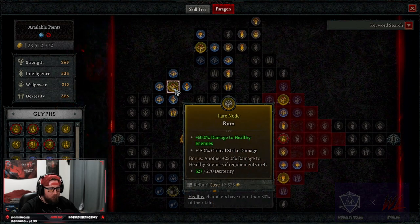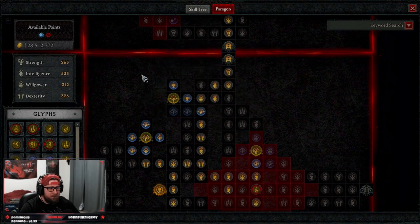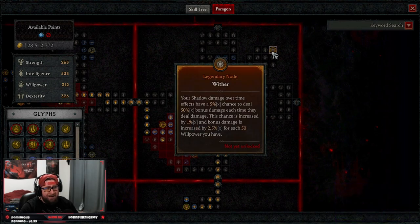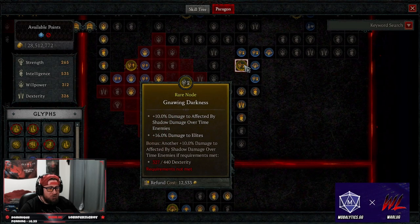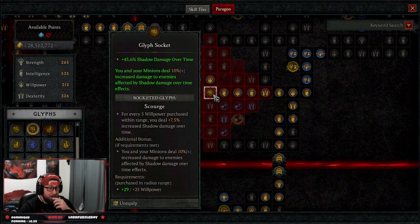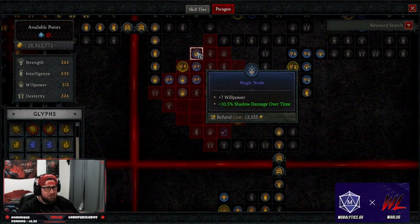We're taking Death Mark for more damage against injured enemies and intelligence, Ruin for more damage against healthy enemies and crit damage, and Deathbringer for more damage against injured enemies and armor. On our third paragon board we're using Gnawing Darkness for more damage over time and damage to elites, Scourge for increased shadow DoT damage and more minion damage, and Malediction for even more shadow damage and intelligence.